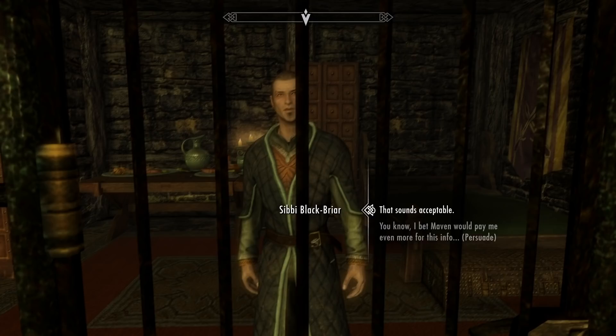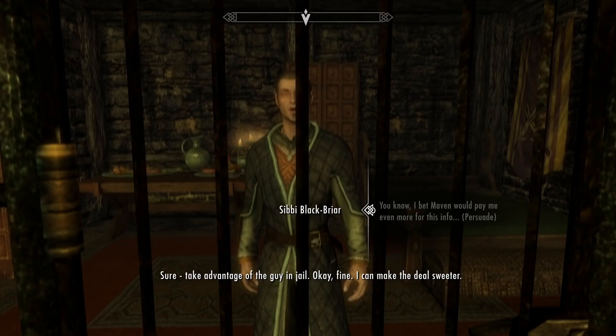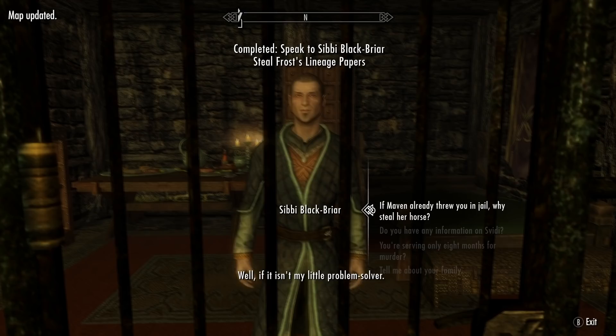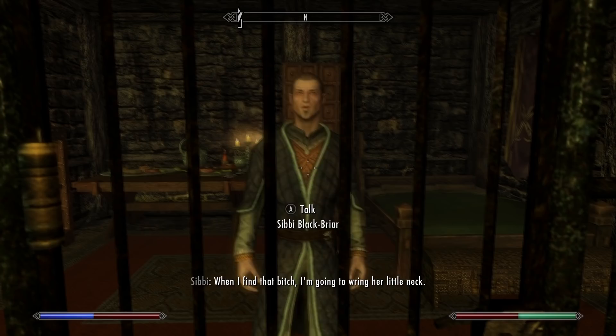'I bet Maven would pay me even more for this info.' 'Sure — I can make the deal sweeter. I don't have anything here, but there's a hidden stash in the lodge and I managed to hold on to the key.' 'Take it.' 'Well if it isn't my little problem solver — if Maven already threw you in jail, why steal her horse?' 'I'm not stealing anything — besides, some jail time isn't going to make me roll over.' Oh my god, did we just become best friends?